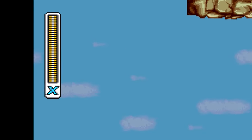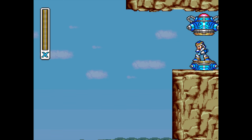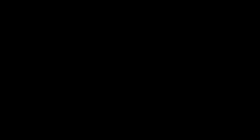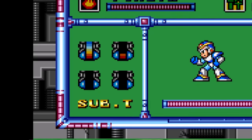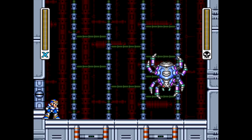To do the Hadouken, you have to have full health: down, diagonally down, forward, forward, buster button — just like you do it in Street Fighter. You do not need to have full sub-tanks for this to work. The Hadouken will kill every enemy in the game, including bosses, with one hit.